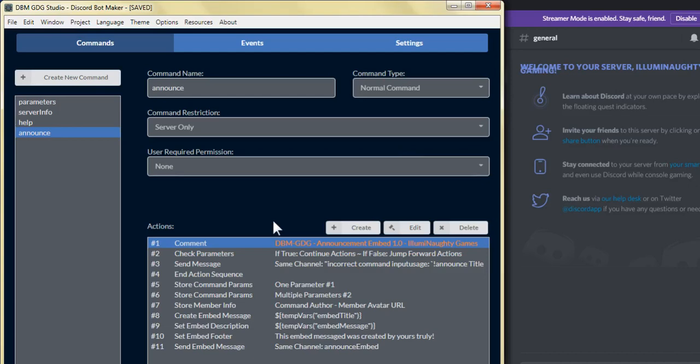Hey everyone, this is Illuminati from the Discord Bot Maker Game Dev Group, and today we're going to create a command that's going to delete the bot messages from a particular channel. Wherever the bot command is going to be run from, we're going to delete all the messages from that channel. Normally this command will work for any messages from the prior last 14 days.